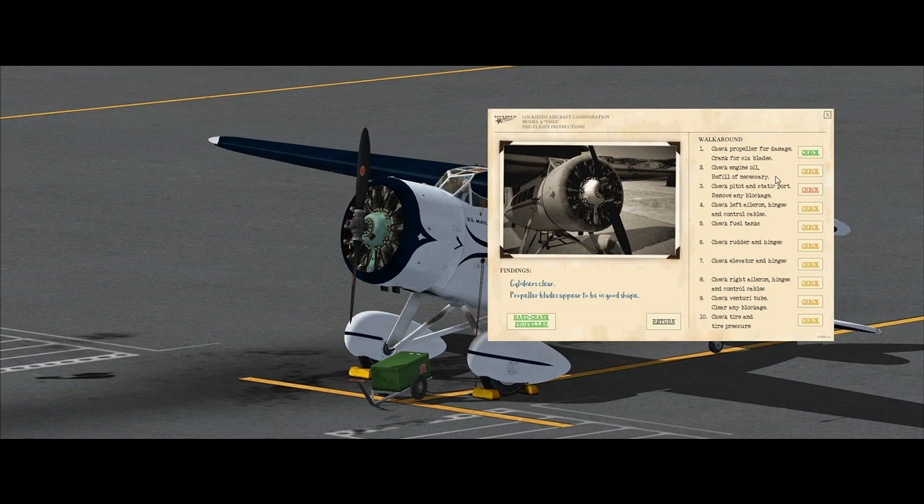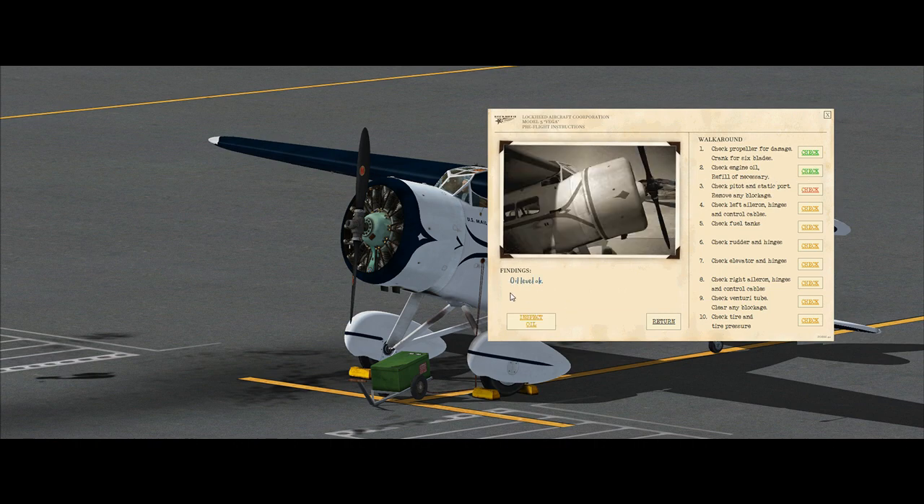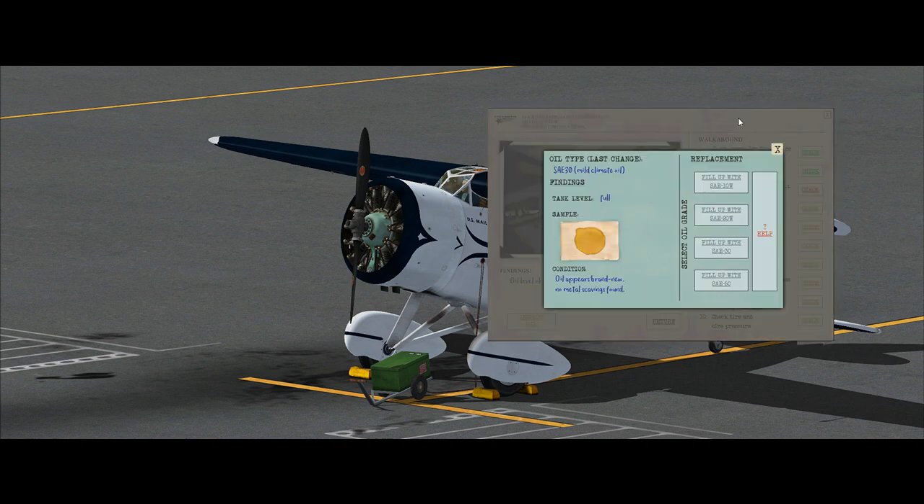Next is to check engine oil and refill if necessary. The oil level shows okay, but you can also inspect the oil, which pops up a little window. It gives you on the left side the current condition of the oil, including a sample of what's in the oil tank. At the moment we have an SAE 30 mild climate oil in the tank — tank level is full, oil appears brand new, no metal shavings found. The metal shavings feature is not part of the simulation just yet; it is to come in the near future.